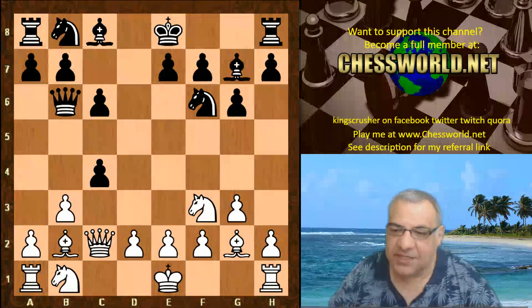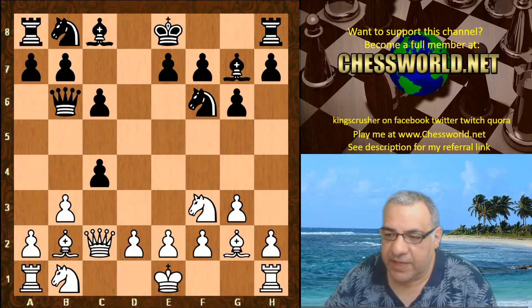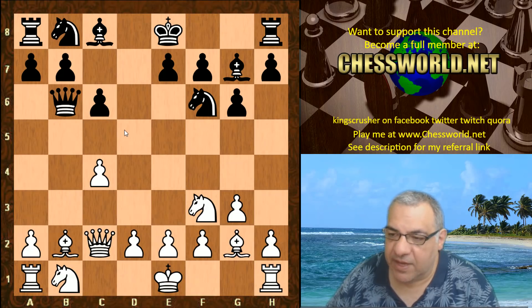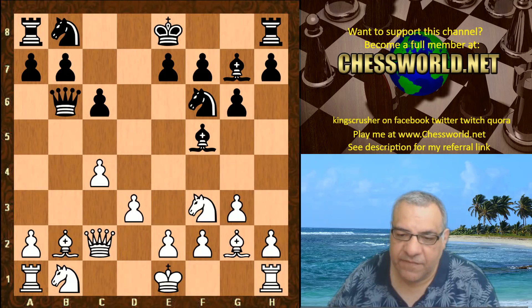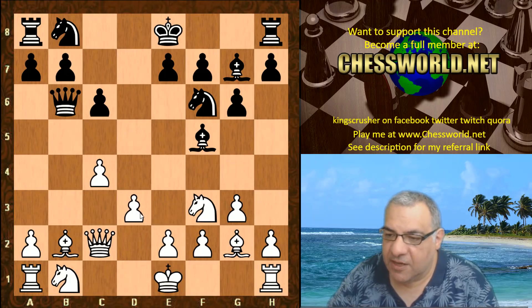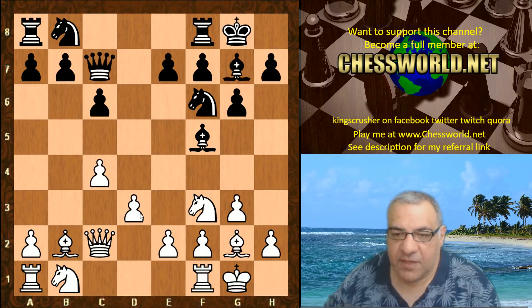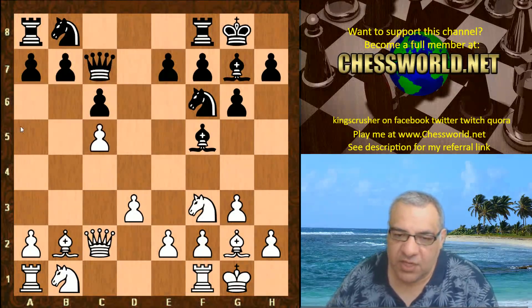Now there is the move d takes c4. This might not be the most solid continuation overall, because it releases black's grip on the e4 square, so white can potentially play for e4 later much more easily. Bishop f5 is played - a forcing move - but d3 is no big deal for white. Black castled, white castled, Queen c7.